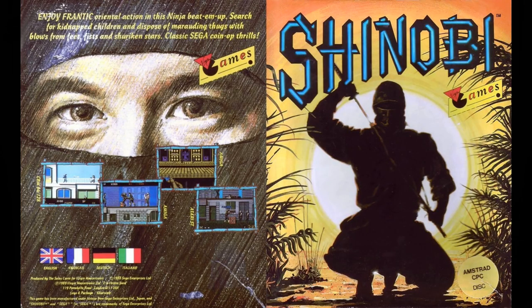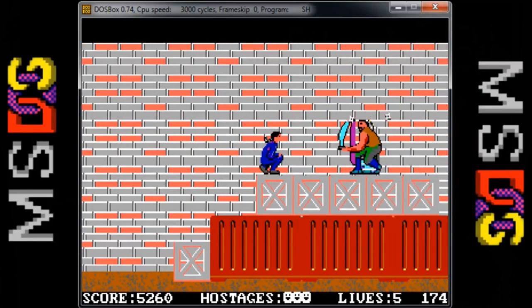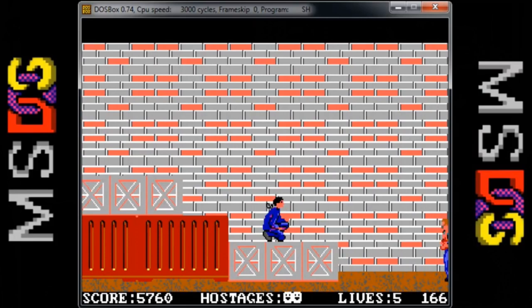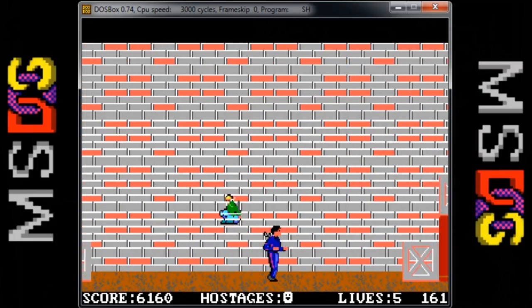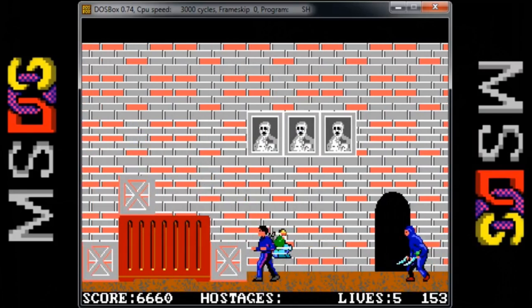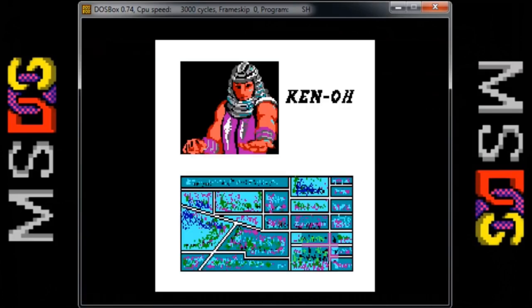There were a number of home conversions available, with the home computer ports being done by The Sales Curve. The first one is the MS DOS version. Coming at you in either 4 or 16 spectacular colors, the game is a scrolling herky-jerky mess. While the sprites are a decent size, the animation leaves a lot to be desired. Along with the most basic of graphics and animation, you get sound via the internal PC speaker, which sounds absolutely terrible. The controls aren't too bad if you can get past the rest of the poor presentation.